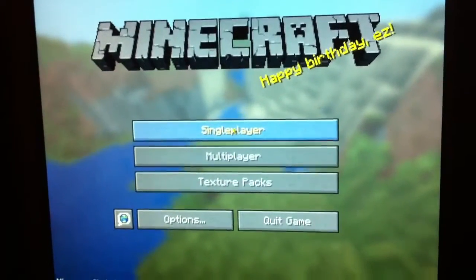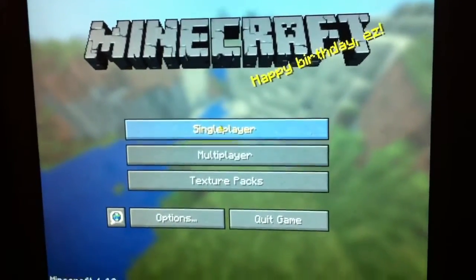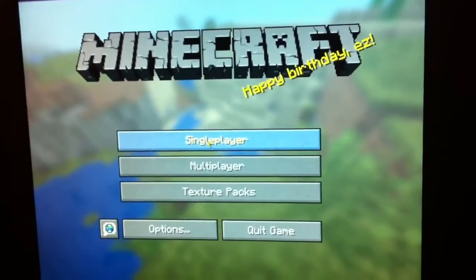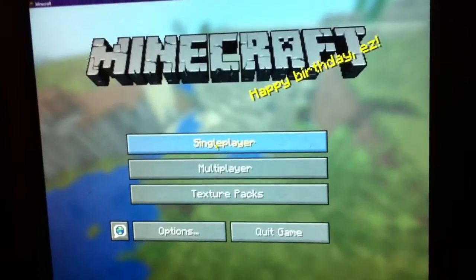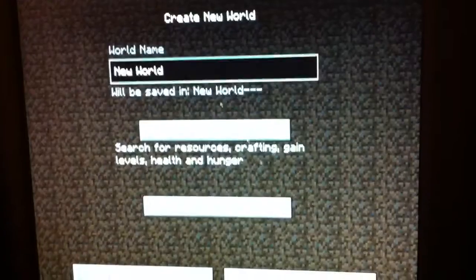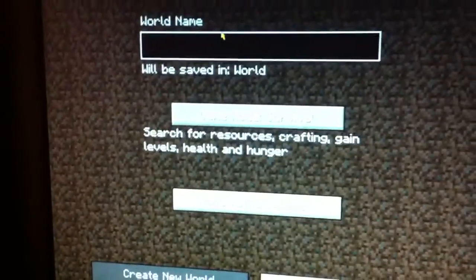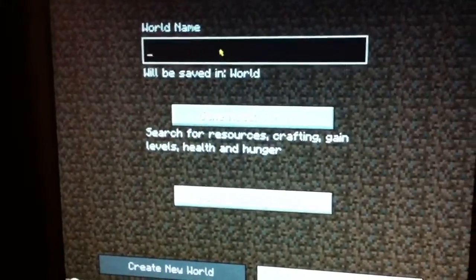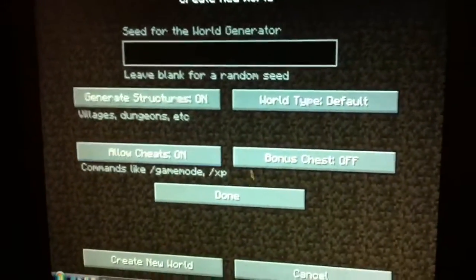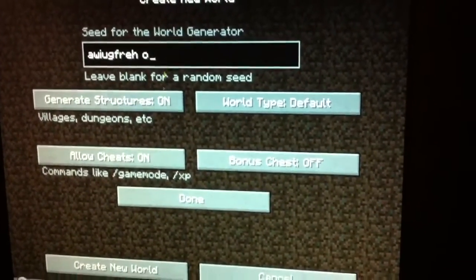Hey guys, we're gonna show you this thing in Minecraft. It's sort of a glitch, not really, but if you put cheats on and you don't want to go into creative, you just want to type slash give and a random number. Call it whatever you want. Survival, allow cheats, random seed, create new world and loading.